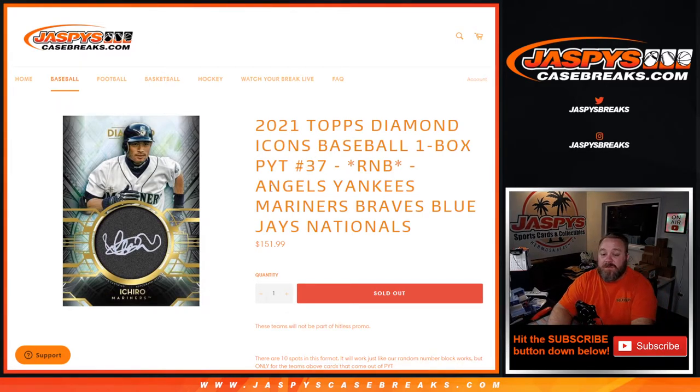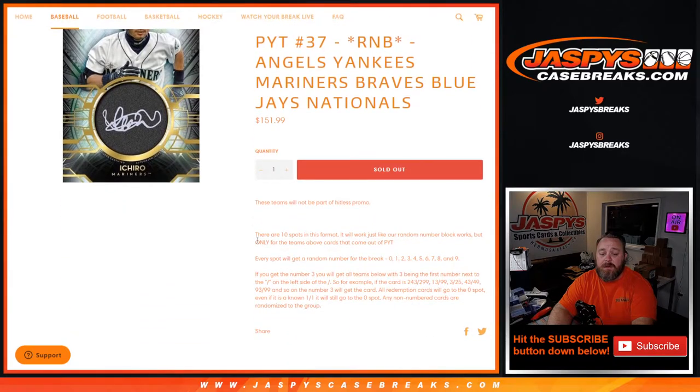This random number block is for the Angels, Yankees, Mariners, Braves, Blue Jays, and the Nationals for this one box picker team 37 break. These teams will not be part of the hit list promo, but there are 10 spots in the format — works just like any other random number block, but only for the teams listed above.